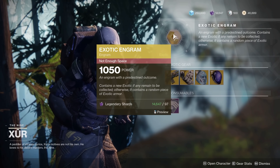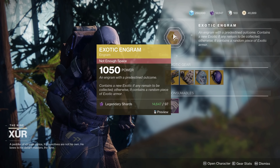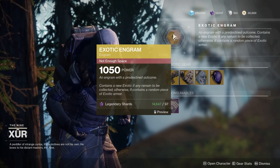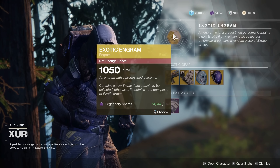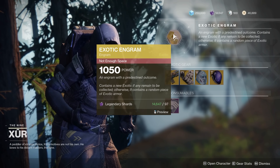Alright Guardians, so of course the Exotic Engram — make sure you do purchase this one if you're still trying to build out your collection of exotics. And if you do have them all and you've got plenty of shards to spend, spend 97 shards, see what exotic you get, and see if it's got a decent stat roll on it. Remember, whatever character you're on, you're probably going to get an exotic for that character — so if you want a Warlock exotic, go to your Warlock and then go to Xur. Let's see what his inventory is this week.